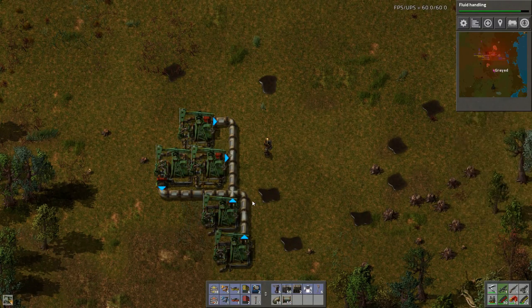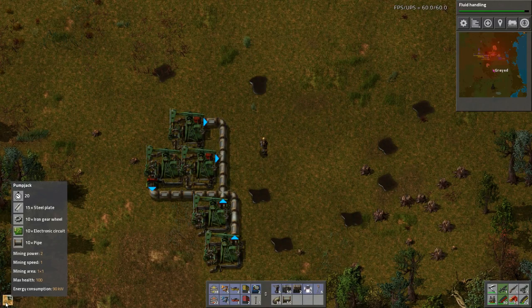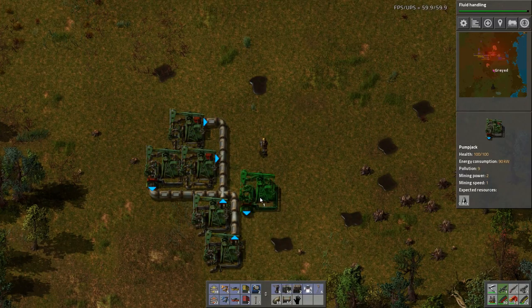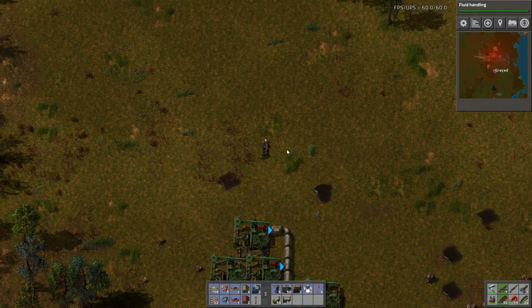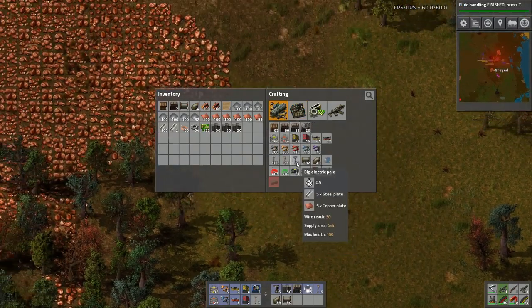Let's get one more here. Let's see how that's going to hook up. Come on. Craft faster. Fluid handling is almost done. Very nice. I'm going to need that. Look at that, that's lovely. Let's get these producing.